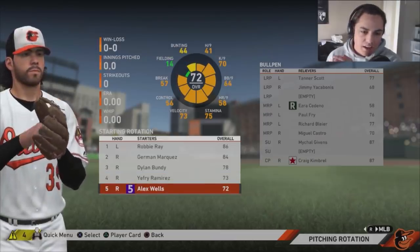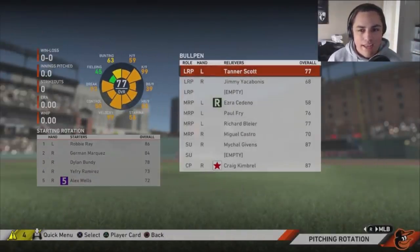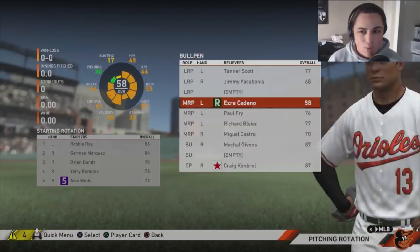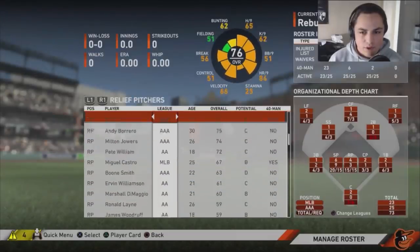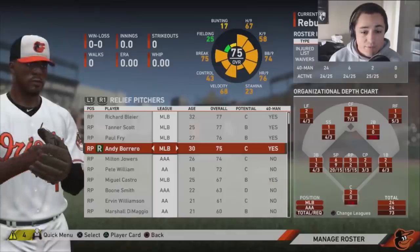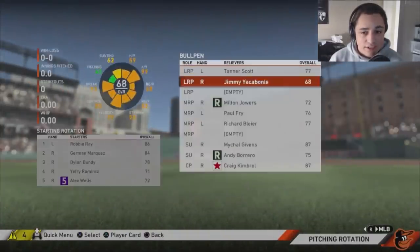The bullpen sees no big additions or changes — if anything it got worse. I need to send someone down and bring up a better option. We'll bring up one reliever who could be of decent help, send the other down, and bring up Milton Jouers — that should make our bullpen a little stronger.